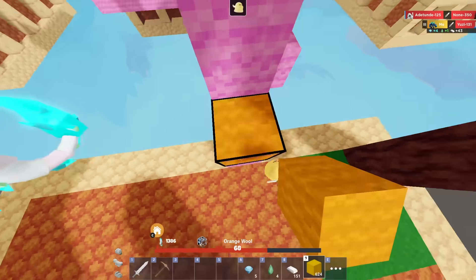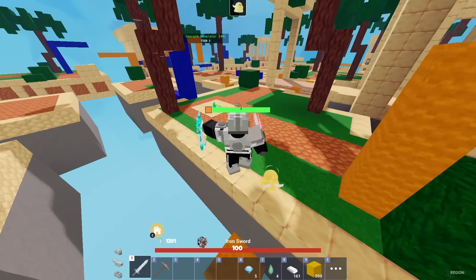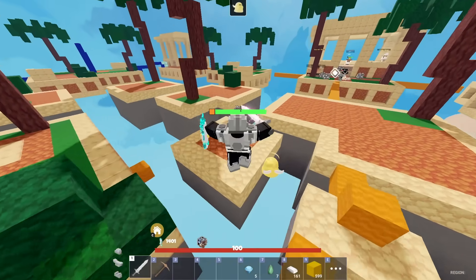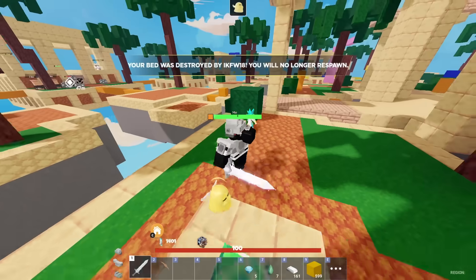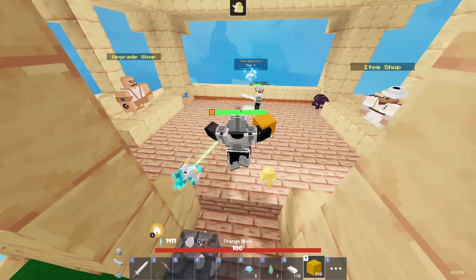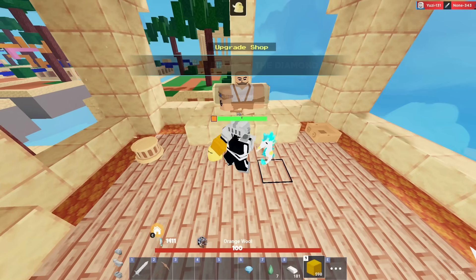Everyone is just running away from me — just chasing down players. My bed's about to be destroyed. Teammates? Never mind then. You just sit in the generator, because that's what's more important. All of his beehives have got broken — that's just what happens. We can buy the next error, I just need one more emerald. I can get diamond armor.